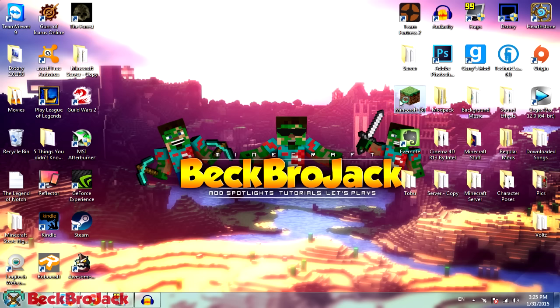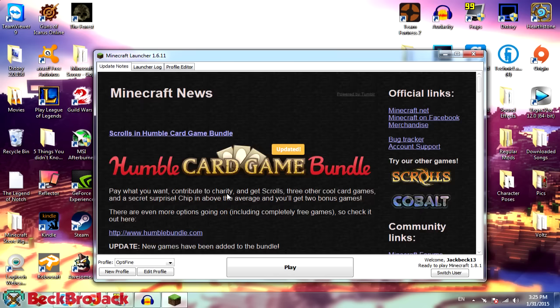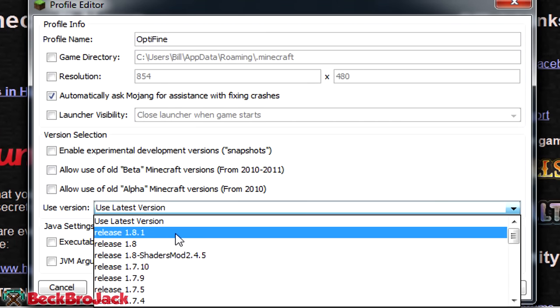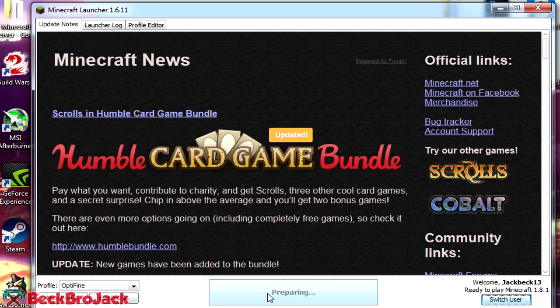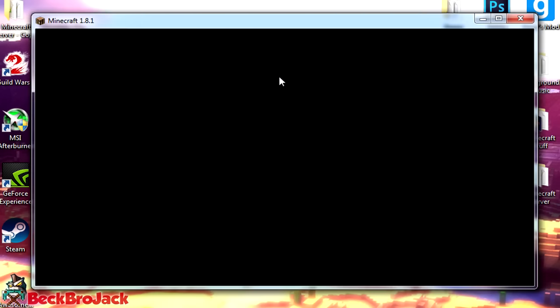First things first, before you install any mod you're going to need to open up Minecraft and then run it once in at least the latest version. We're going to run it in 1.8.1 because that's the one it's actually being installed to. Go into edit profile — you can use any profile you want — then go to version. For this video I'm going to be using 1.8.1, which is the latest version, but later versions of the mod could come out. So just click the version you're trying to install the mod for. Hit save profile and then we're going to play it at least one time so that Optifine has a base file that it can actually use to mod the game.